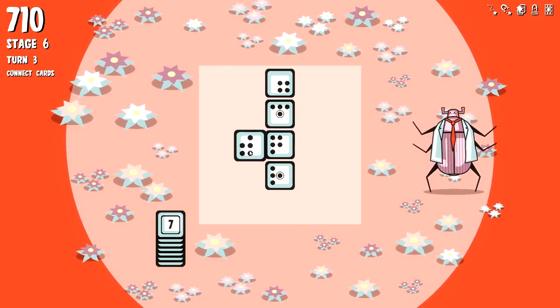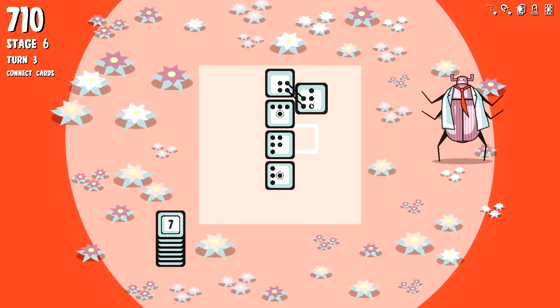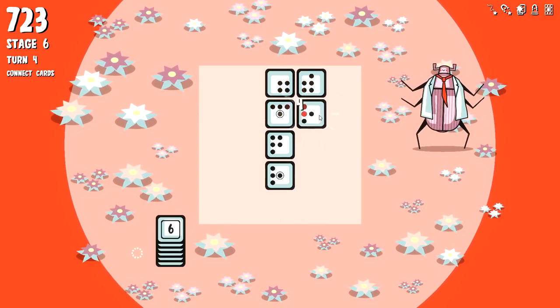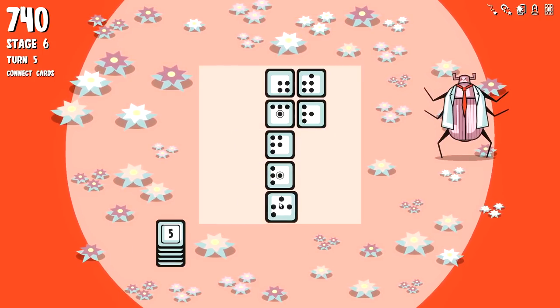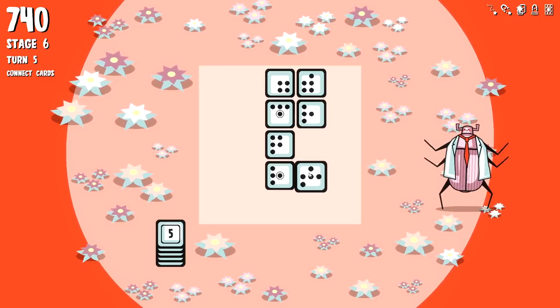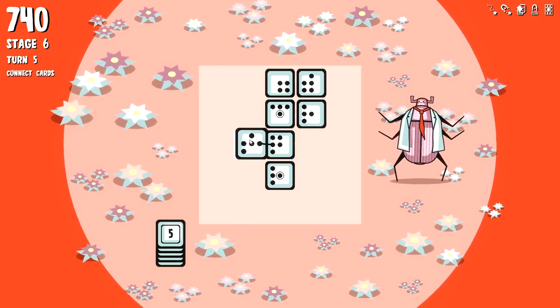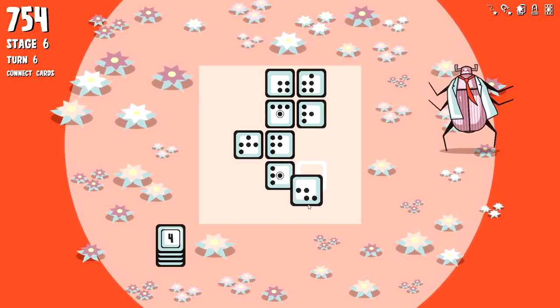We're going to try to just sneak through. We'll connect there, that's fine. Oh dude, I'm actually going to freaking lose. I'm going to freaking lose because I'm dumber than a brick - is this really my life now? Maybe we do it there, now don't do that - that would be dumb.